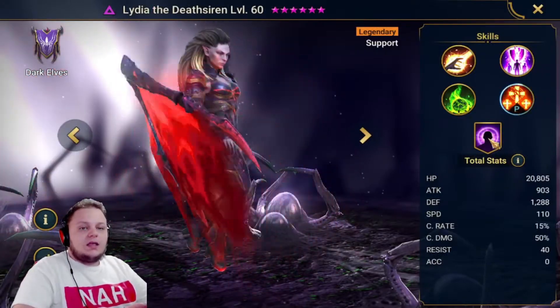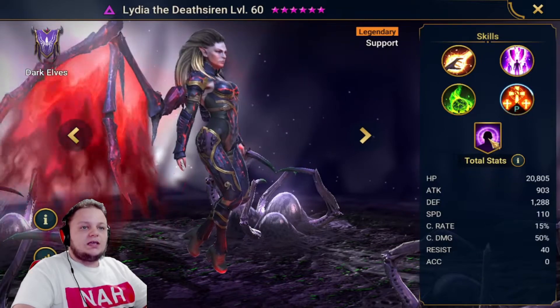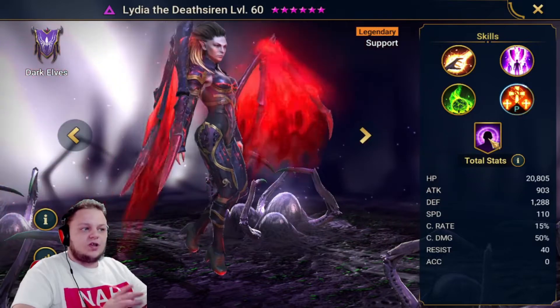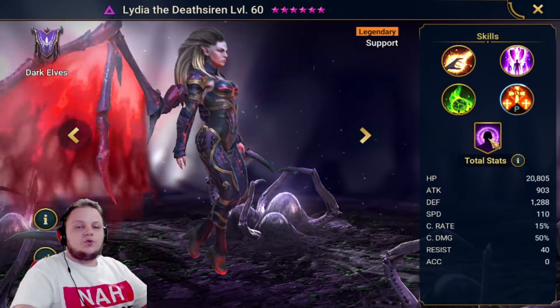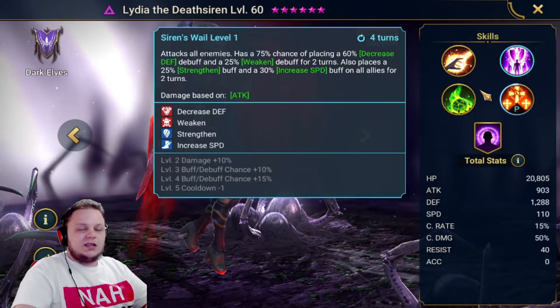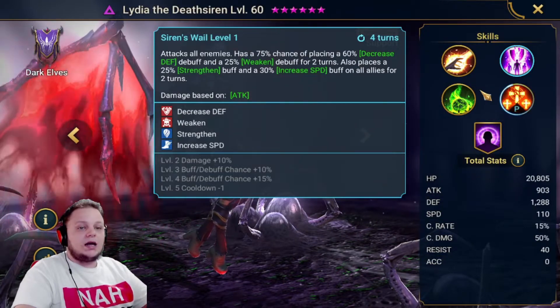Looking at her kit and considering what role she brings, her strongest role would be a debuffer — AoE defense down, weaken, plenty of control with fear, and her counterattack. That isn't all she brings. She also brings plenty of sustain with her 25% strengthened buff and her 30% increased speed buff. Finding a little synergy in your team could actually make these overwhelmingly strong buffs bring a lot of sustain to your team.